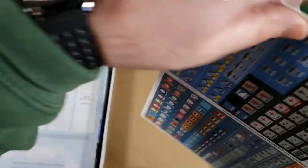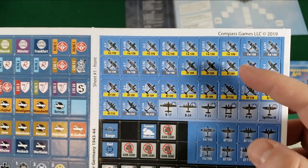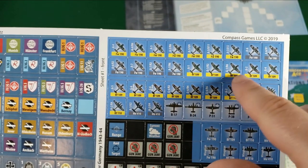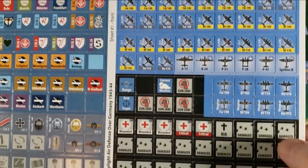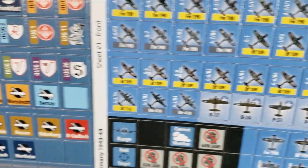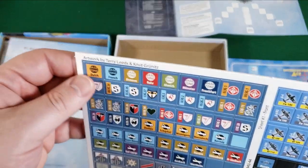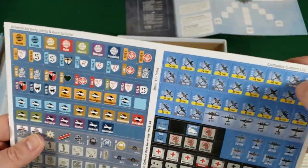We have one counter sheet here — fairly standard. You're going to have the different aircraft counters: Focke-Wulf 190, BF-109, B-17, B-24, the Spitfire, your wingman, weather, range, raid target, gun jam, damaged, ammo — keeping track of ammo — skill levels, and ranking. I like the artwork, definitely reminds me of Night Fighter Ace. Very cool. Double-sided, reasonable thickness, not overly thick — these are not pre-rounded super thick counters, but I like them. They look good. I imagine they'll punch out all right.